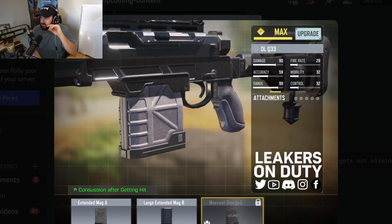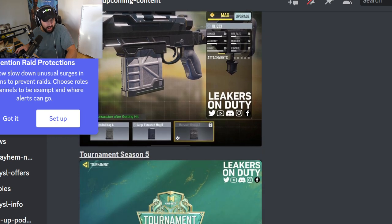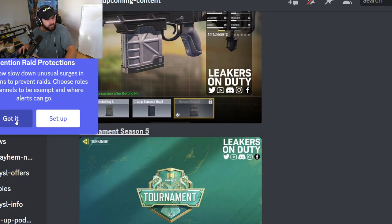Very interesting — new signature attachment for the DLQ. Concussion after getting hit. I think we'll see the gameplay for this in a second, but basically, I guess it means if you get hitmarkered, you're just kind of stuck standing still and you can't move. Even if you don't directly hit them, it still has a concussion effect, which is very interesting.